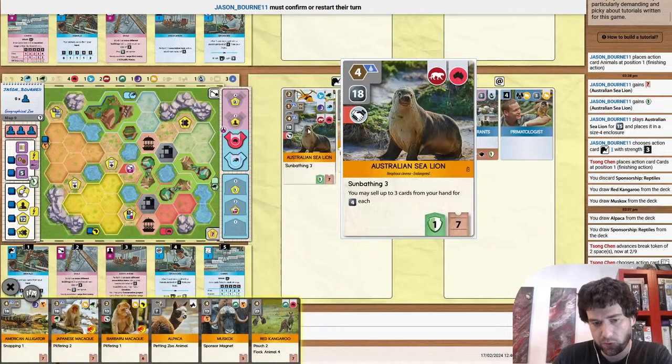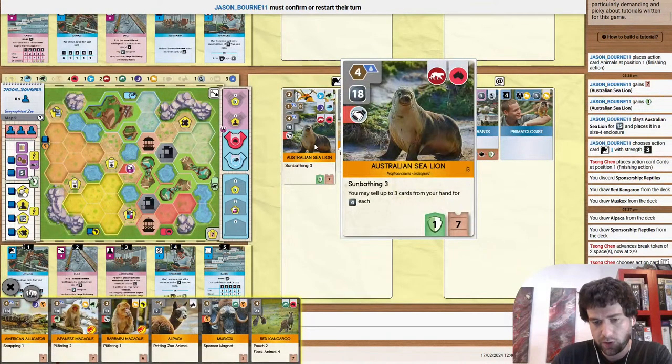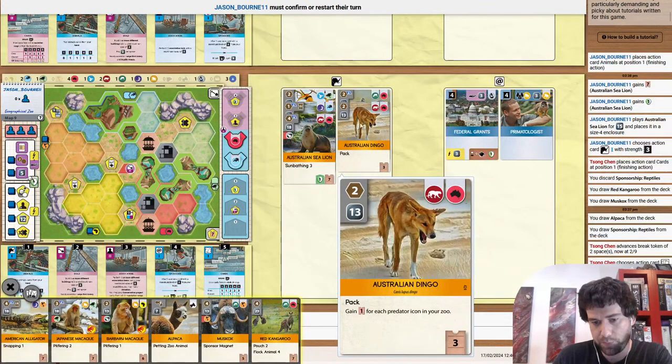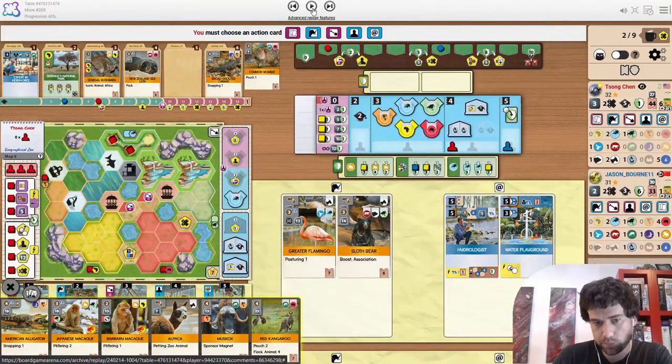When you're paying for an animal, you get some discount for having the partner zoo. But part of the value you're getting out of it is the sunbathing ability. And if you don't use it — similar to pack — if you don't have any pack then it's just a bad money-to-point ratio. And it doesn't fit with any project either, so you're not getting benefit from that.